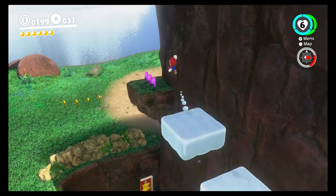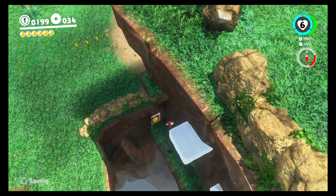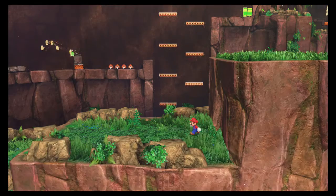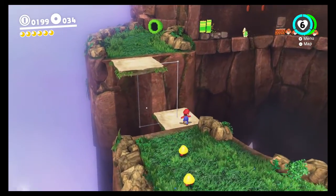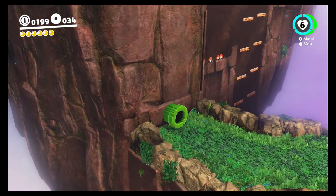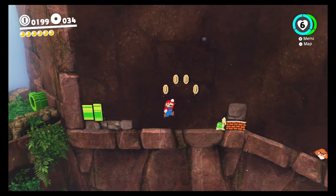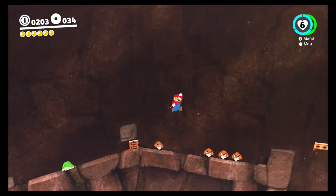Most of the time - actually, every time - when there's a hat on a door, you can use your hat to open that door and go in, and there will be a coin or a moon in there. All of these separate areas, to my knowledge, all have a normal moon and a secret moon that you can get. Let's just jump over these guys.